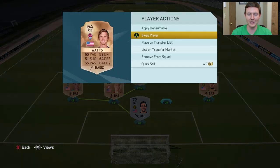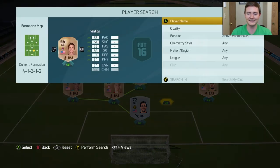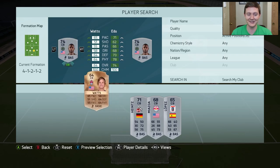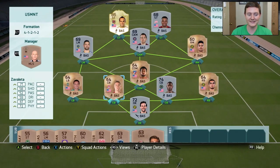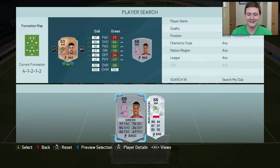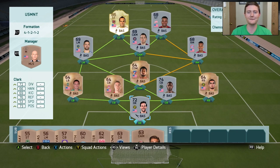We're going to upgrade Watts to a silver center back — I want to get a little more pace into the team. We do just that with a non-rare silver player: 71 pace, 73 defending, 78 physical — looks like a tank, and I cannot wait to use him. Him partnered with Zavaleta — they're going to be unstoppable. We're also upgrading our right mid from Gull, and I think you guys can guess: it's going to be World Cup goalscorer Julian Green, with 77 pace and 73 dribbling. The silver squad is nearing completion.